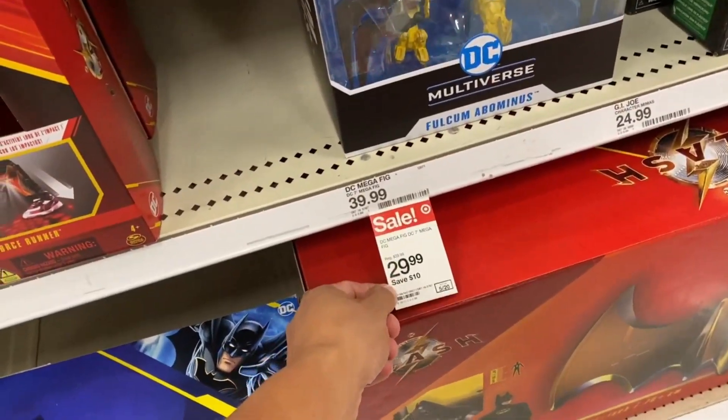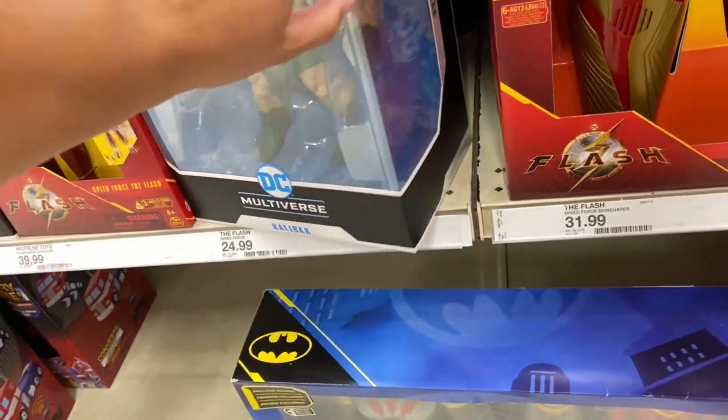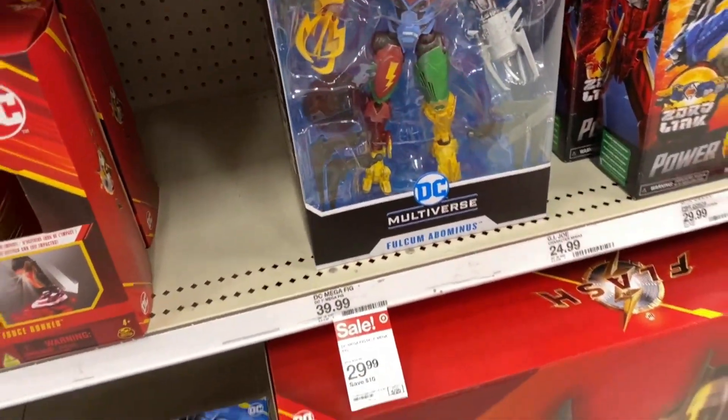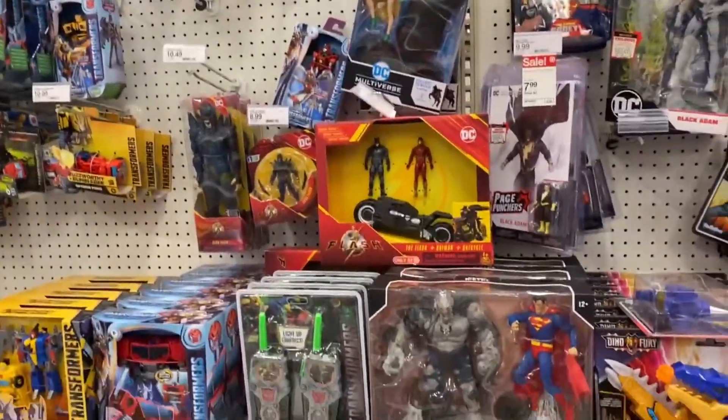Whoa, whoa — these are $30! Holy crap. Calabac is $30, Necron is $30, and so is Fulcum. Abominus is $30 too. Didn't know that was on sale, but that's pretty cool to see.